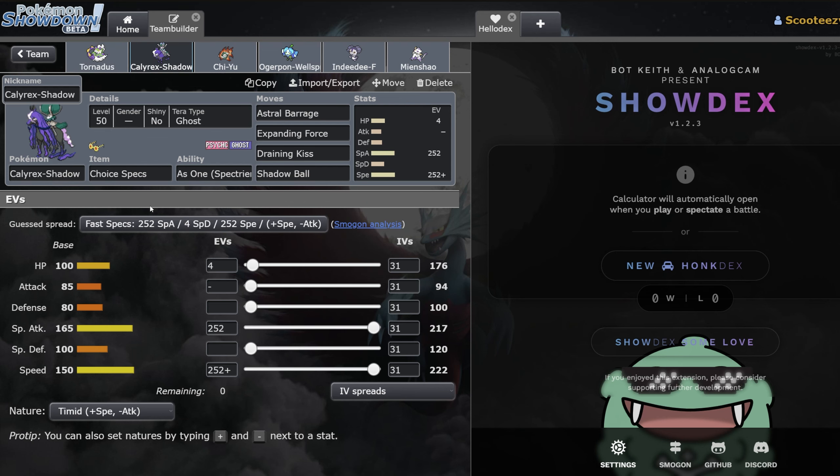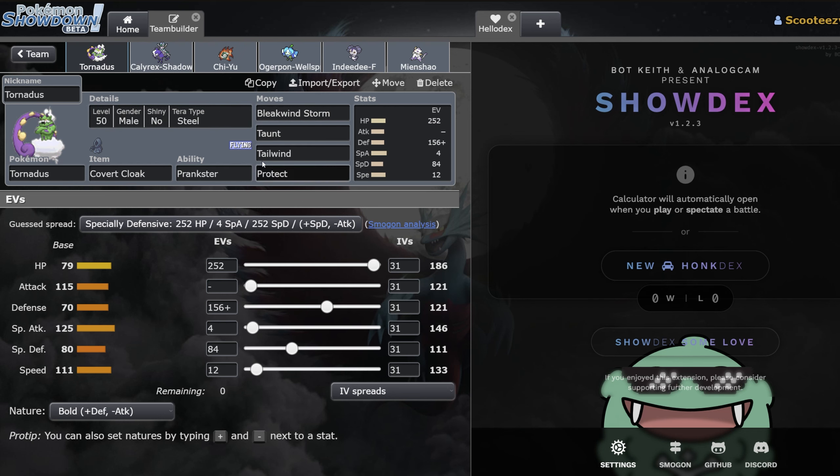He opted for Tera Ghost over options like Tera Normal, which is still really nice, especially when you've got something like Tornadus with speed control. I'll touch on the Tornadus first. I'm really torn on this set — part of me thinks the Tornadus might be really fast just to make sure it gets off Tailwind. Personally, I'm just a huge fan of really bulky Tornadus. This probably is really fast Tornadus actually — you've got Torn to Taunt other Tornaduses, so you could definitely opt for a faster variant. But Tornadus is really consistent, and this team loves Tailwind.